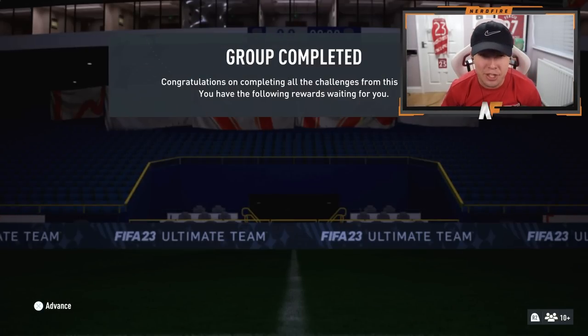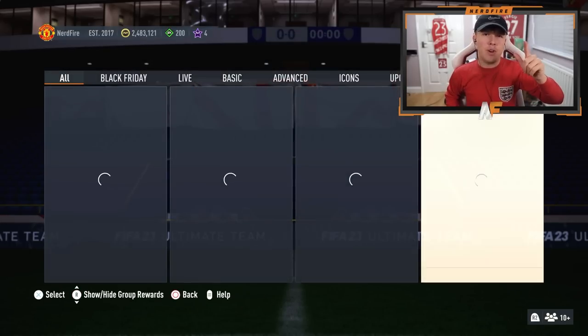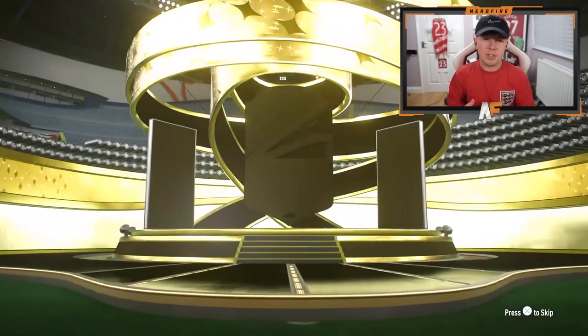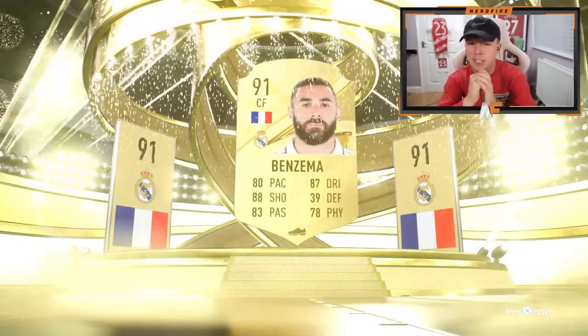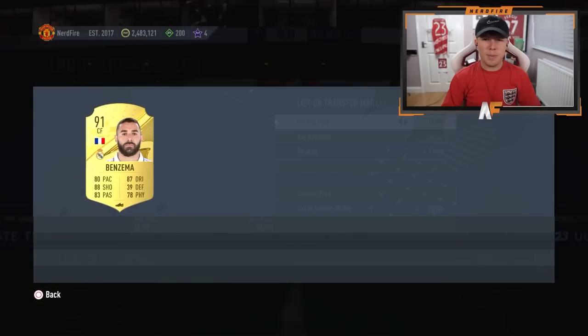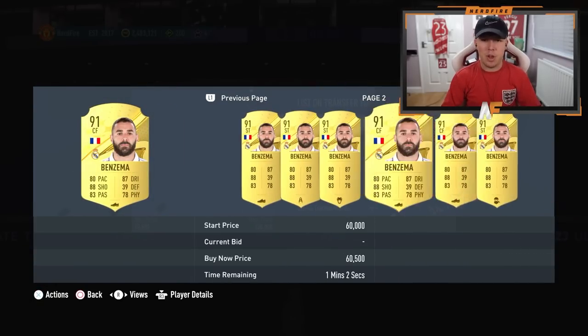First Black Friday flash challenge - we're going to send it. We get a France, England, Germany 83 plus pack. Hopefully we can get one of the new promo cards - Ben White, Buffy, or someone else. It's going to be a normal walkout - France striker, it's going to be Karim Benzema, 91 rated! Decent - I'm not going to use him but he's good fodder for some of the SPCs that dropped today. Wait, it's tradeable as well? I didn't think it was going to be tradeable. Still keeping him for fodder but that's a dub.